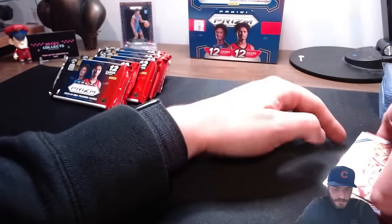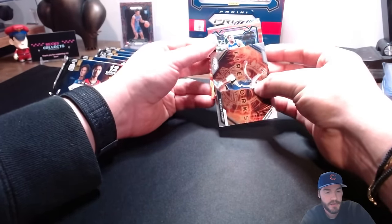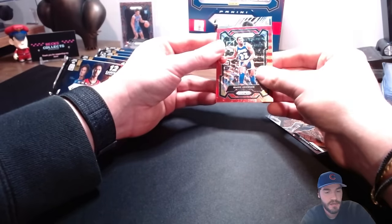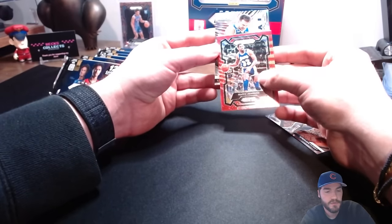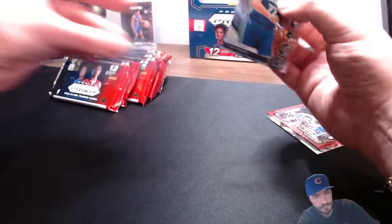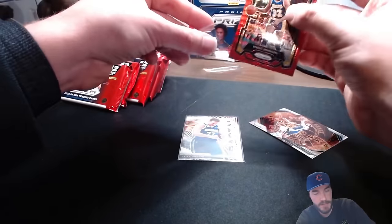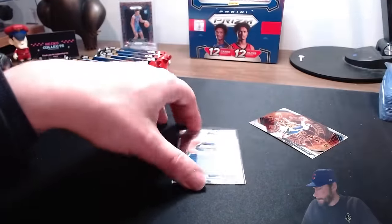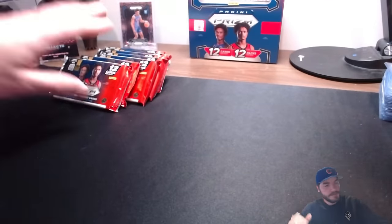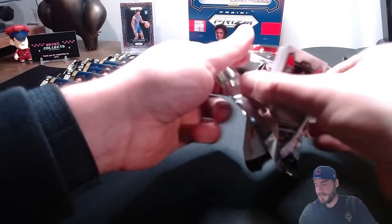Let's see if we can lock out. Red wave on the Lakers - we got the OG himself, Magic Johnson. This looks like a fractal silver Luka. It's a regular red wave Magic Johnson. And then that's just a regular Steph. How many we got left guys - about seven. Post in the comments, how are you guys finding this hobby box? Let me know your pulls.